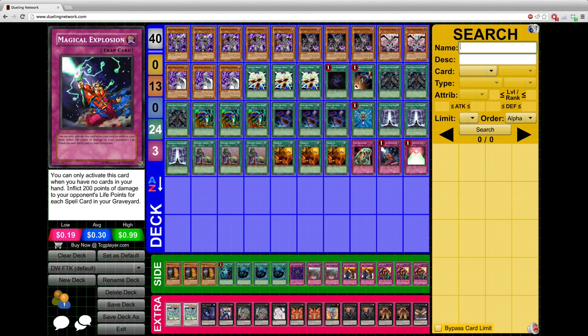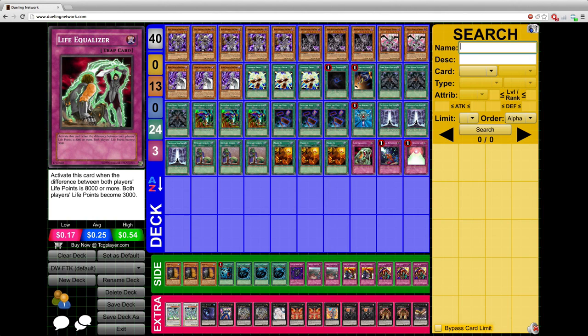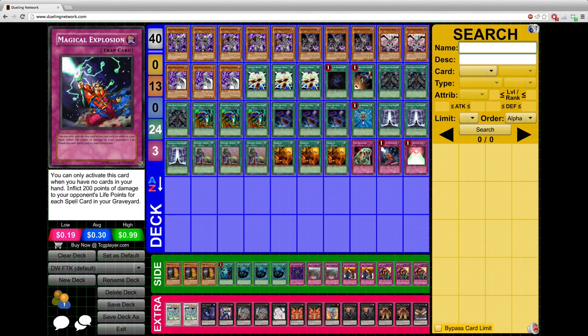Finally, you resolve the card targeted by Mystical Space Typhoon — Life Equalizer. With Life Equalizer, if the differential in life points is more than 8,000, both players' life points become 3,000. Since you gave the opponent Upstart Goblin LP earlier in the duel, your opponent has 9,000 life points. Since you also activated Wall of Revealing Light paying 7,000, you have 1,000 life points. The differential in life points is exactly 8,000, so both players' life points become 3,000. In the resolving chain, Life Equalizer resolves first, making both players' life points 3,000, and then Magical Explosion delivers 3,600 points of damage, finishing the game.